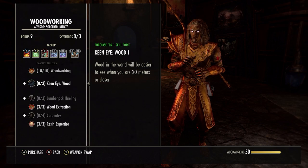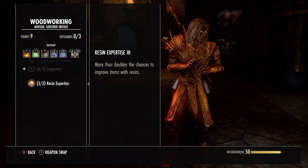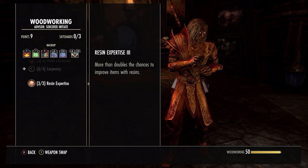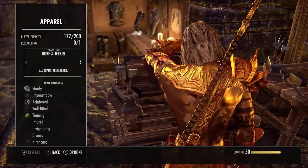Because we're creating this gear to actually be used, we want to make sure we have level 10 in, for example, woodworking, just to make sure we can use the CP 160 materials. We also want to use Resin Expertise, which basically means it takes half the upgrade materials to make the item purple. We're going to be making our items purple so we can sell them for a little bit more.